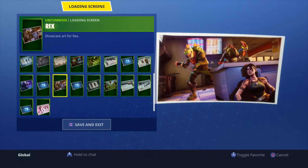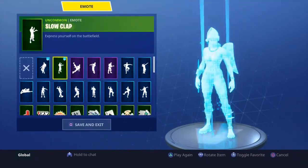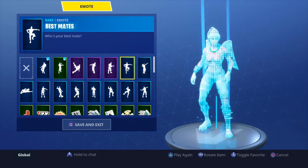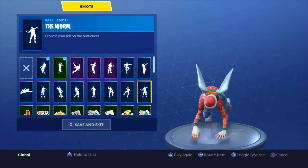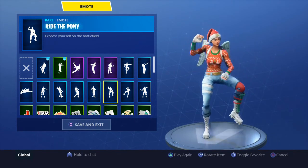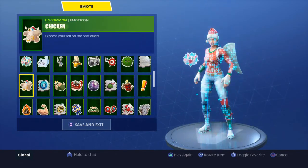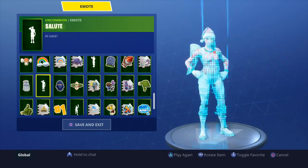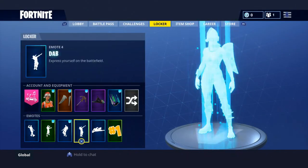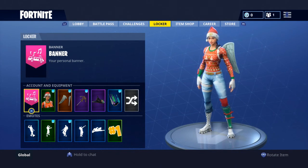Loading screens — I have it on random because I don't really care which one I have; I have a lot but everyone has pretty much the same ones. Emotes — I have Wiggle, Slow Clap, Break It, Freestyling, Robot, Best Mates, Dab, The Worm — that one's really old from season two. Take the L, Ride the Pony, Popcorn, Orange Justice, Pipe, Floss, and Flippin' Sexy. Also Respect, Salute, Wave, and my favorite dance move. That's everything — hope you guys enjoyed, please like and subscribe, peace out!